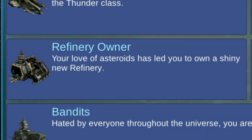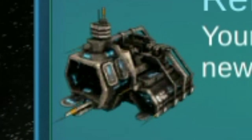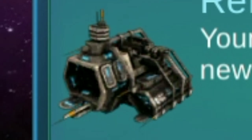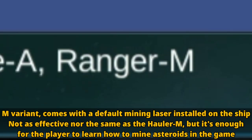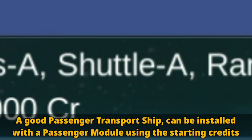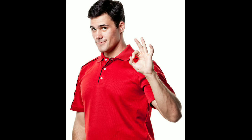Instead, go down here and choose Refinery Owner. Refinery Owner will let us start the game with a handful of credits, a refinery, and a few ships to play around with. It's the most flexible start as it can immediately teach all of the basics of the game. You want to learn business? You have the refinery. You want to mine? You have the ranger. Want to be a merchant? You have the Ares. Want to transport passengers? You have the shuttle. It's absolutely perfect — it gives you the right amount of what you need to have fun.